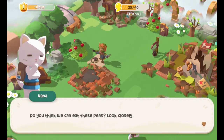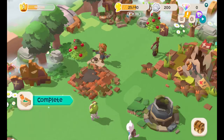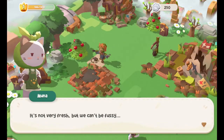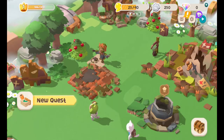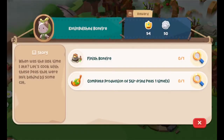Do you think we can eat these peas? Look closely. Stomach growling — stage direction. Well, I guess we got a complete objective. It's not very fresh, but we can't be fussy. It's not like there's fruit right there in front of us! I'll cook something with them — you can wait a little longer, right? Oh, if I must. Let me guess — I cooked the peas.